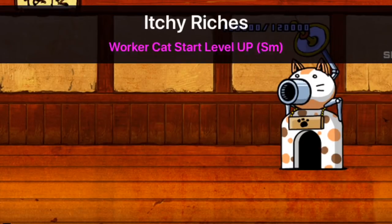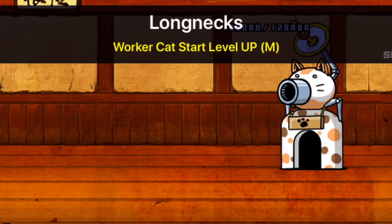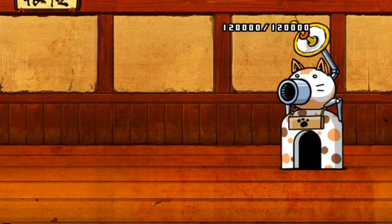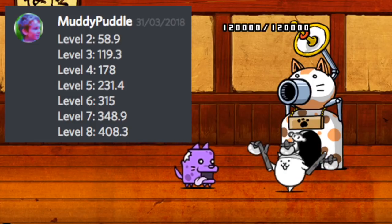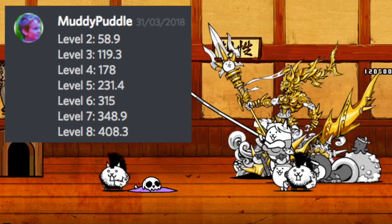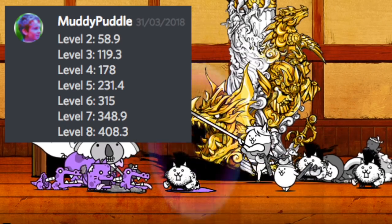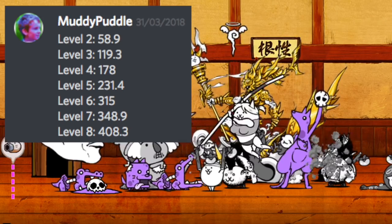I also asked Muddy Puddle to do a little bit of this maths for me because he does A-level maths and A-level further maths — I trust him a lot more with maths than I trust myself. In Physics GCSE, possibly the only easy thing we had was a thing called payback time: when you upgrade your worker cap, how many seconds is it until it becomes worth it? The level 2 upgrade is 58.9 seconds — roughly a minute. Level 3 is 119.3 seconds, roughly 2 minutes. It starts to go off this trend further up, but levels 2, 3, and 4 are roughly 1, 2, and 3 minutes payback time.